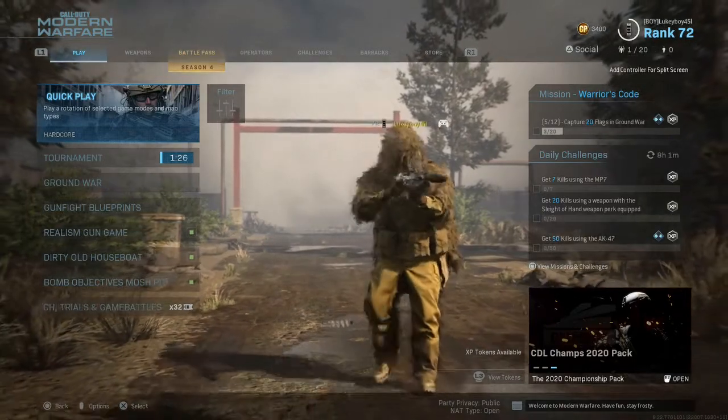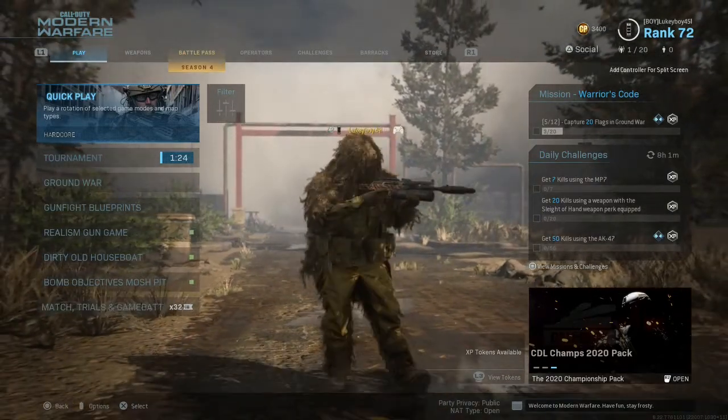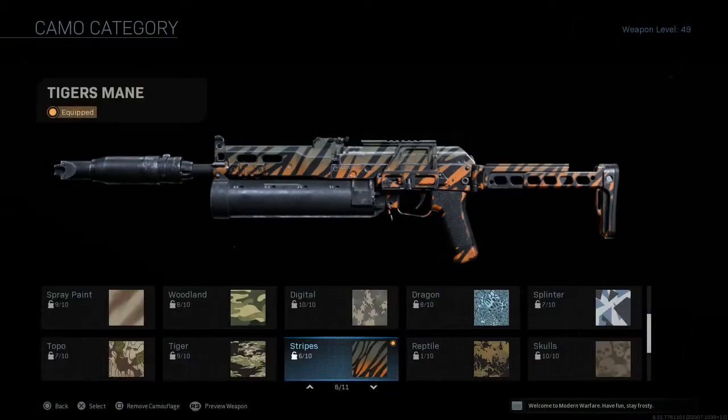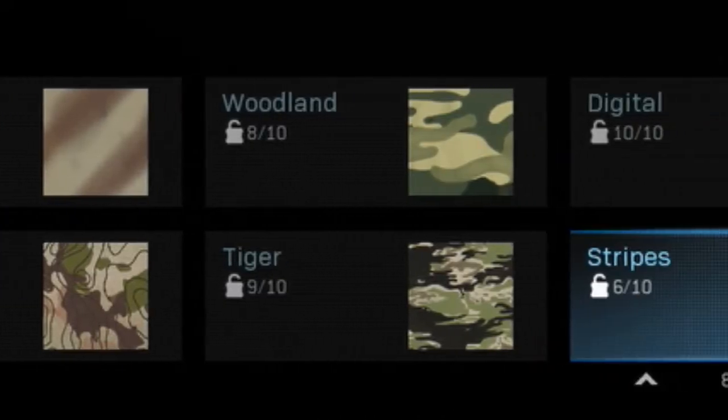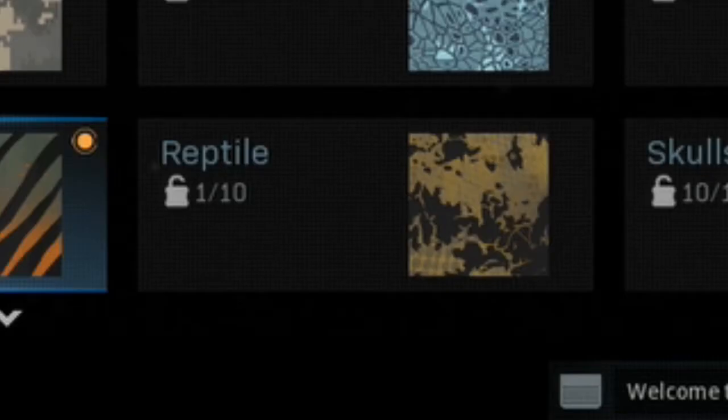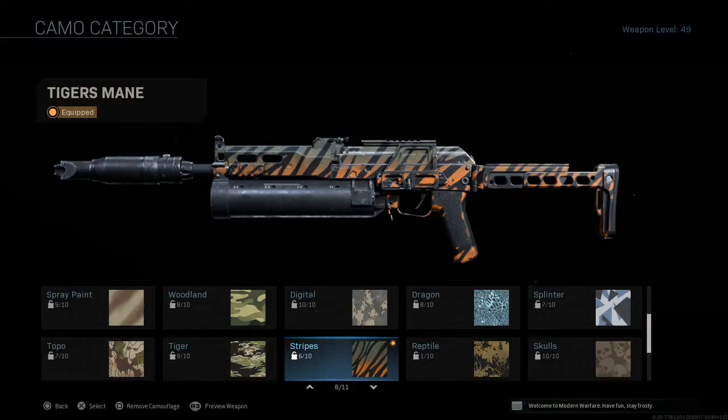Yo, what is up everybody, welcome back to the channel and welcome back to the Call of Duty Modern Warfare gold grind. As usual, sticking with the Bison and as you guys can see I've got most of my camos — 7 out of 10 or more done — which is actually really really good, except for Reptile though, we're gonna ignore Reptile.